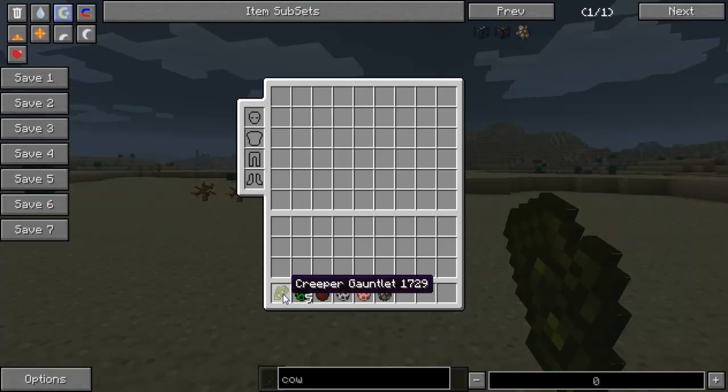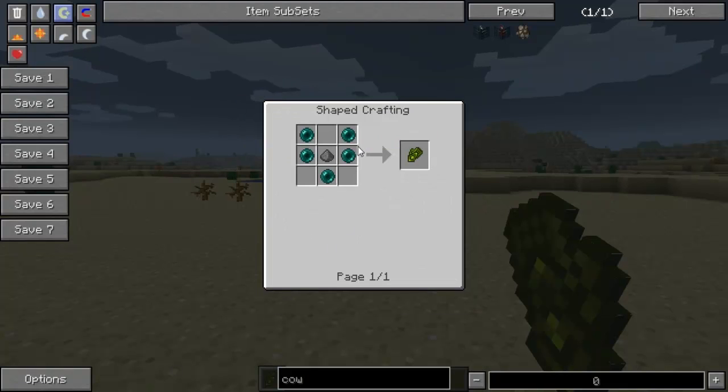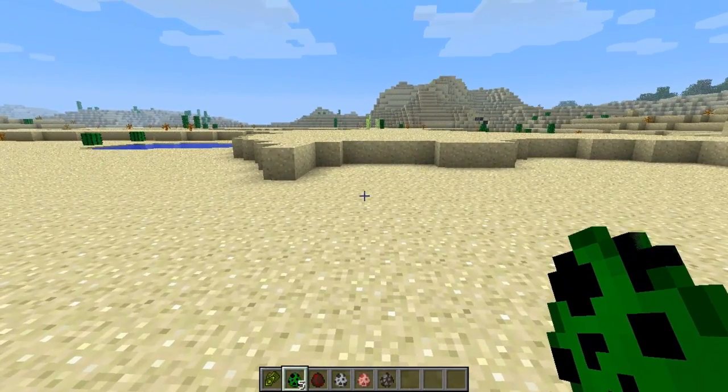Basically, what it is, is you make this Creeper Gauntlet thing, which is right here, and it's made by five enderpearls and one gunpowder. And it has 128 uses, so you can use it up to 128 times.